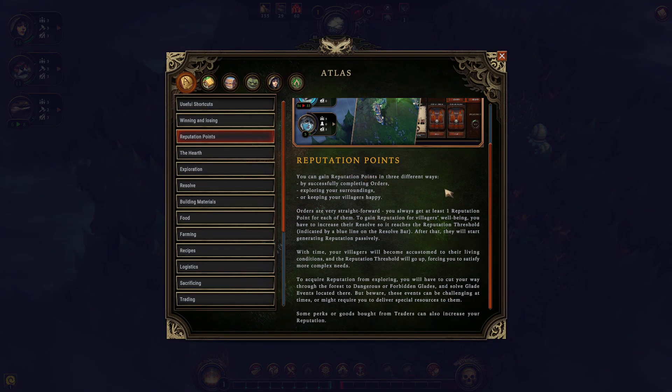You can gain reputation points in three different ways: by successfully completing orders, exploring your surroundings, or keeping your villagers happy. Orders are very straightforward — you always get at least one reputation point for each. To gain reputation for villagers' well-being, you have to increase their resolve so it reaches the reputation threshold indicated by a blue line on the resolve bar. After that, they will start generating reputation passively.